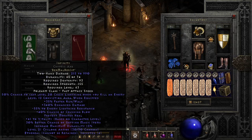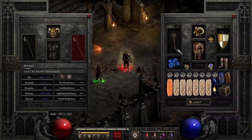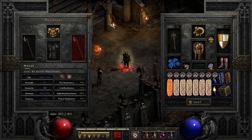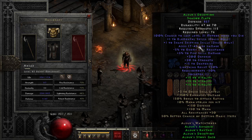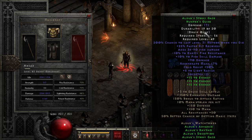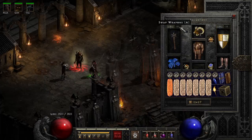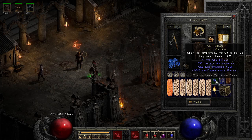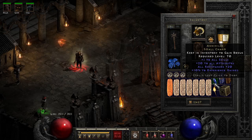If you got the Phoenix first you could always save the Infinity for last. For the price of Infinity you can probably get this whole set for less — maybe not the fire facets, those are going to be expensive this ladder because of the new sunder changes. Then we have Call to Arms and Spirit on offhand, and of course a Torch.